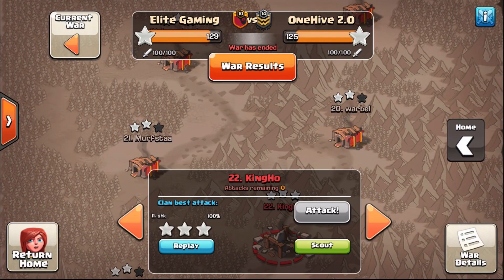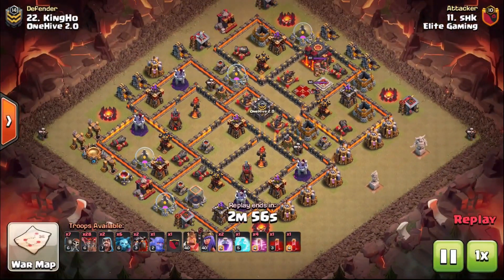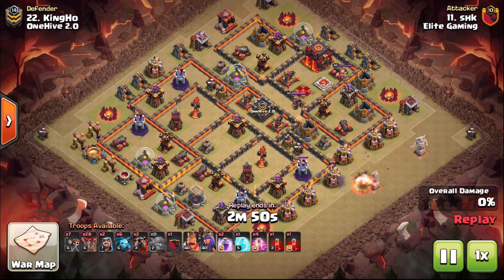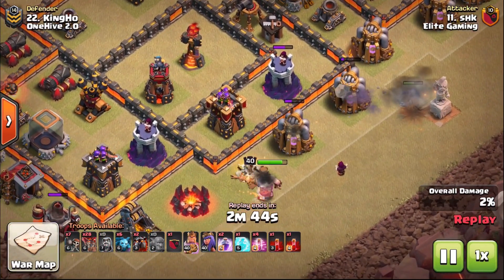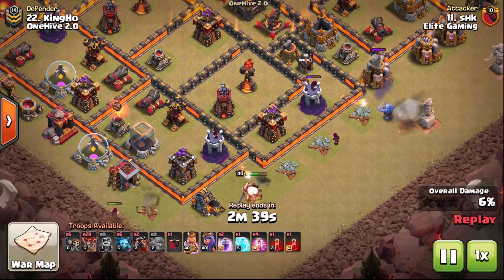Moving on to the next attack, you can see air defense a little bit further apart on this base, but the Inferno Towers are again spaced that little bit apart from each other. We're going to come in and focus on the one in the south, leaving the one in the north where we can then focus that main attack around.